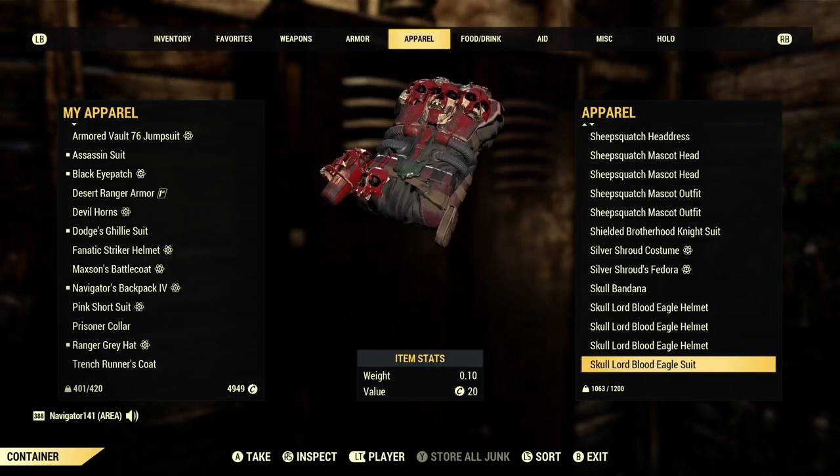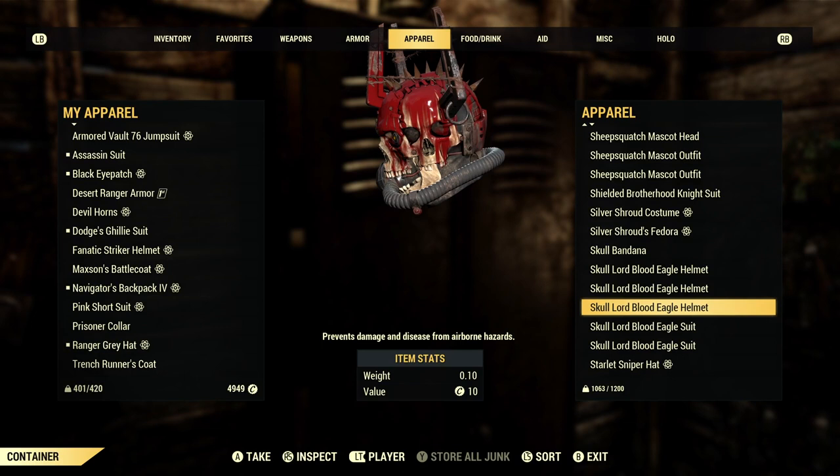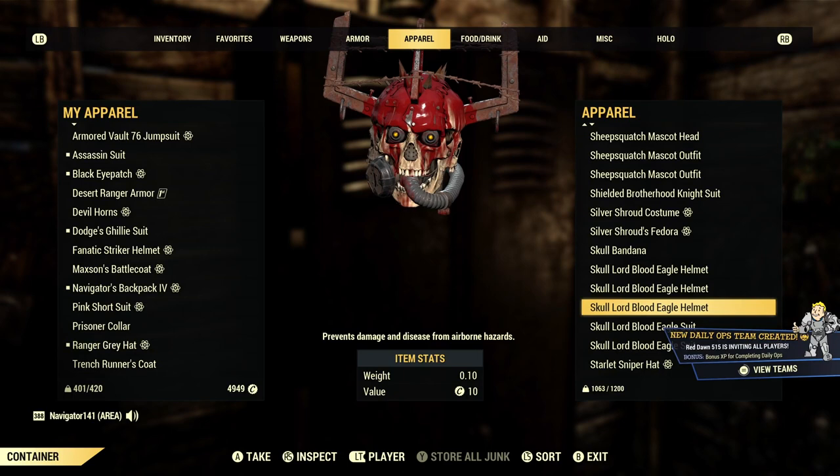The mascot outfit. Silver Shroud. How much Blood Eagle stuff do I have? I have three helmets, two outfits. The suit you really don't find too often, but the helmet you do see — and it's really cheap nowadays. So if you see it for cheap, pick it up. It's a really great item, and a lot of lower levels will probably be wanting this so they don't have to do their daily ops. So it's pretty good to flip.